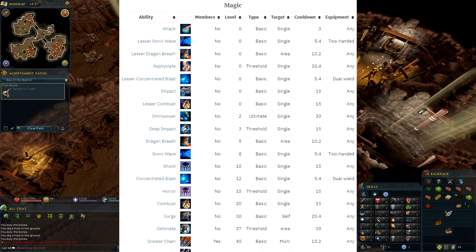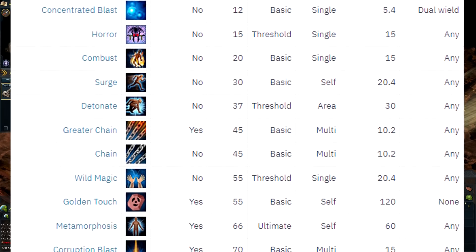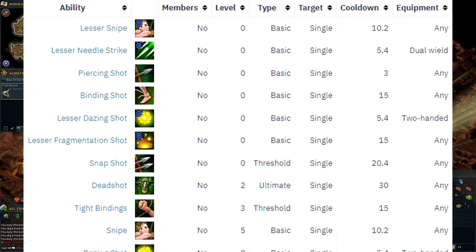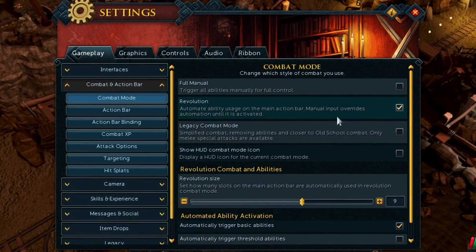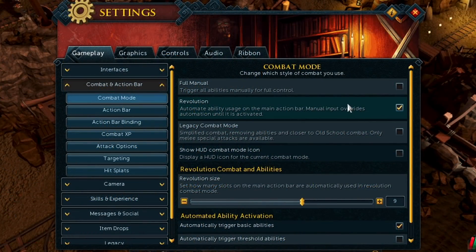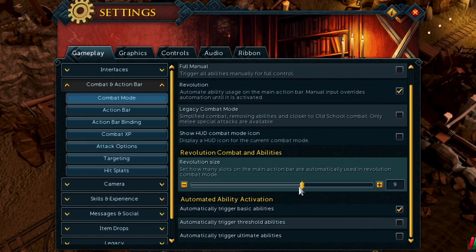Like I said, the combat doesn't have to be this complex. If you don't feel like memorizing this slew of new moves, you can set the whole thing — or just part of it — to be automated. For example, you can set your basic abilities to trigger in order on your bar, as you can with threshold and ultimate abilities, or mix and match so you're only worrying about one or two sets. I imagine I can get by automating most combat for the basic game, but fighting a particularly tough boss might require learning which order to run abilities in.